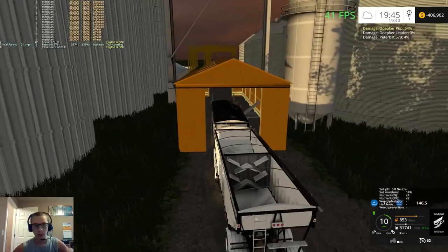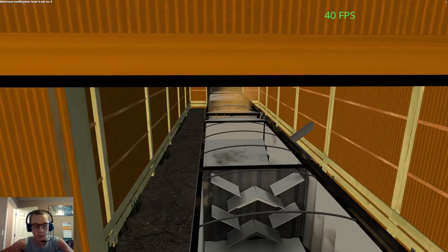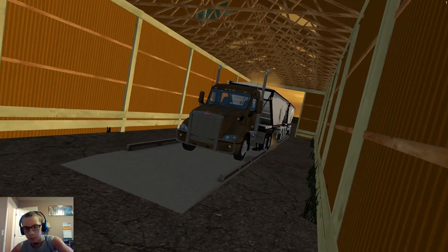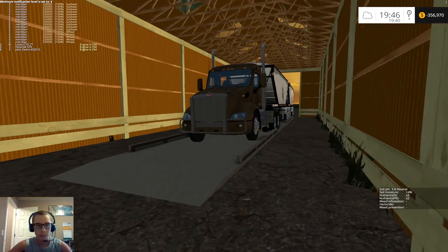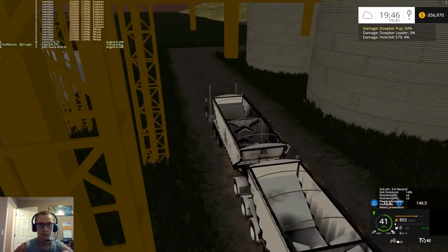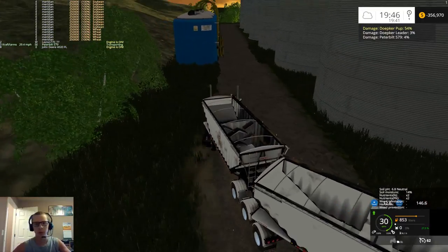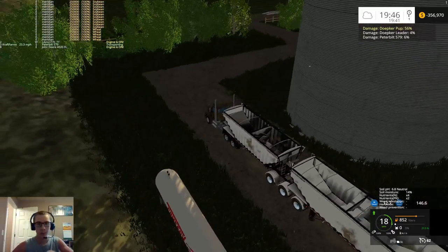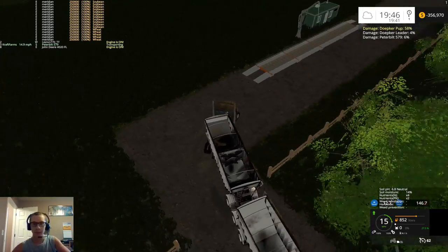We'll head on in here and sell this. We made about $52,000 off of that — we're at $408,000 in the hole and now we have $356,000.